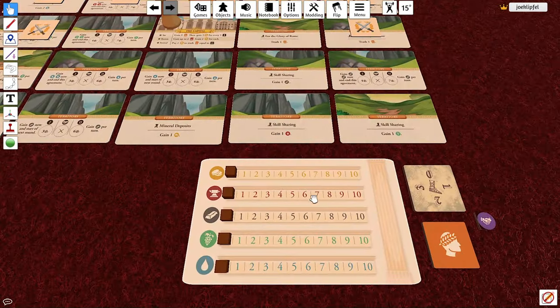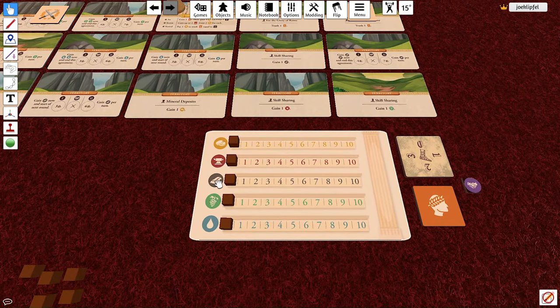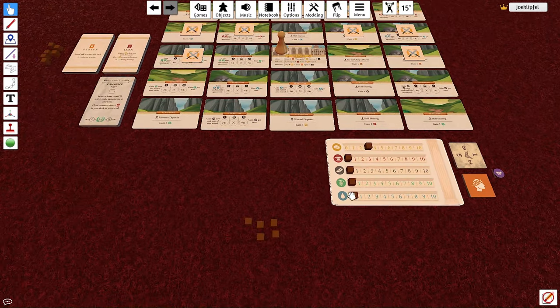Find your resource track — gold, iron, stone, food, and water. Go ahead and start with three gold, so just grab that card.